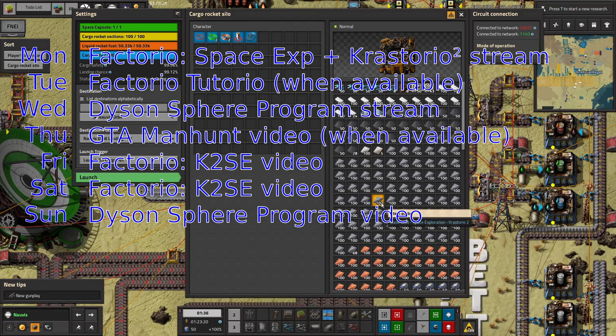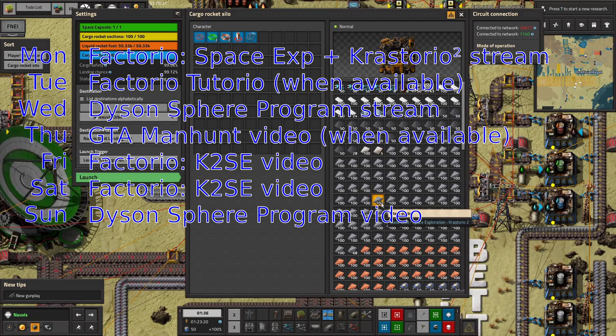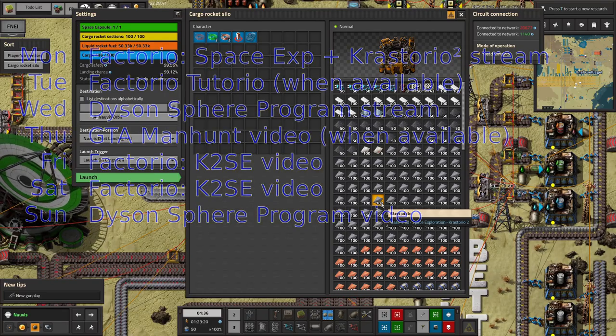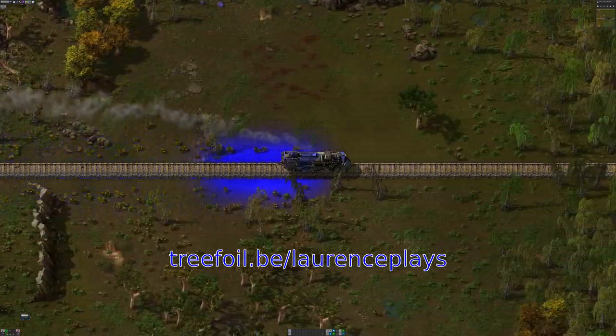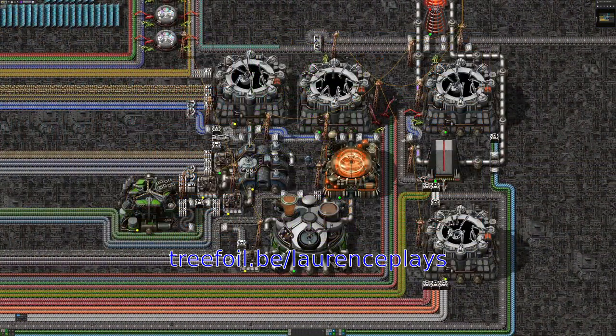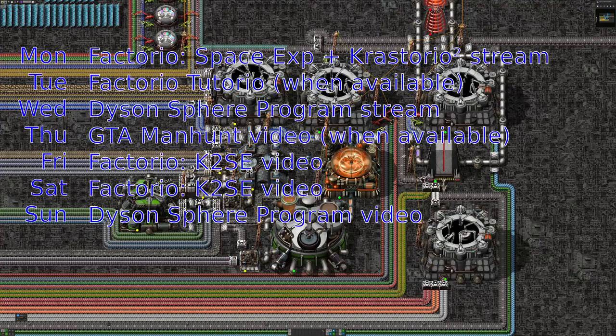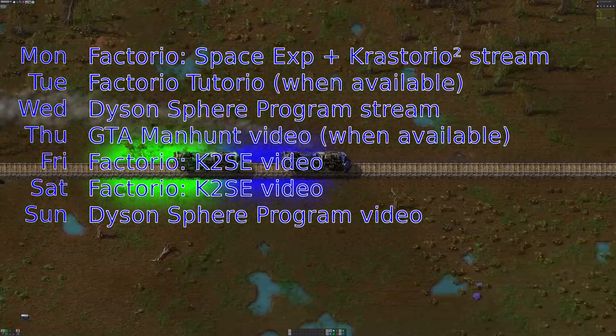On Wednesday I'll be streaming Dyson Sphere Program — I'm short of deuterium and need massive quantities of it, but otherwise things are going really well. Check that out or watch the summary video tomorrow. Please check out the channel sponsor Trefoil.be — go to trefoil.be/lawrenceplays and use code lawrenceplays at checkout to get 20% off hosting costs for a Factorio, Minecraft, Mindistry, or 7 Days to Die server. GTA videos are coming out every Thursday at the moment.